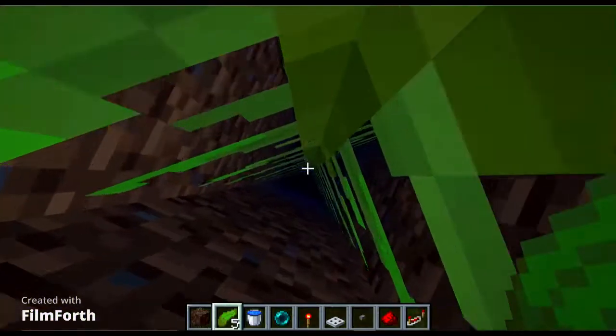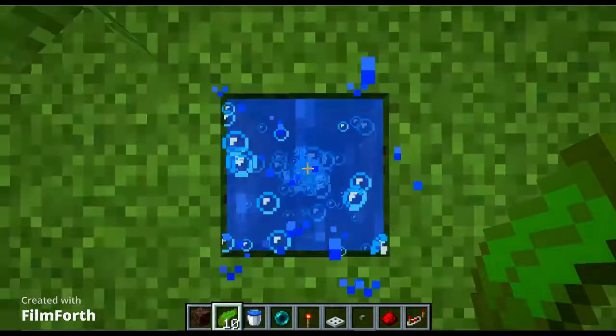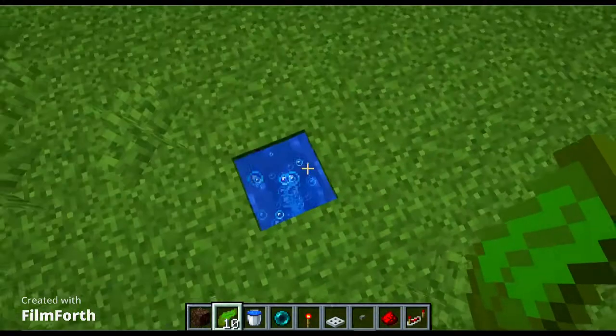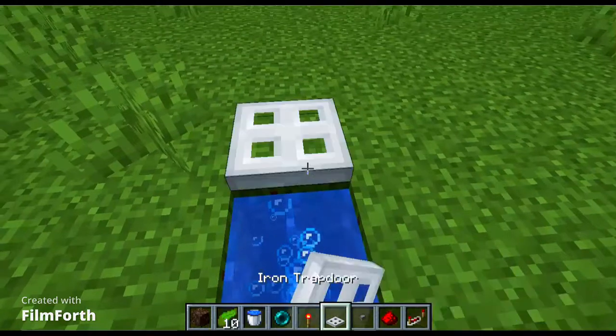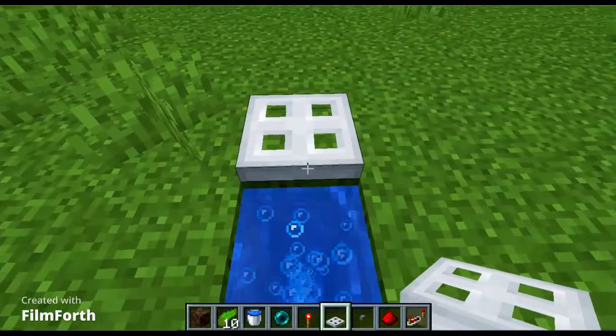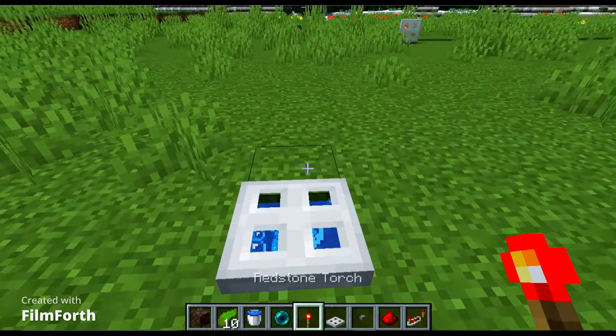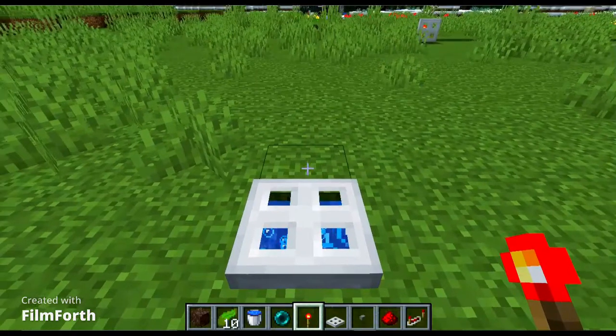After that, go down and break the kelp just like this. Now the water will push you upwards, and that's exactly what you want. Then you put the iron trapdoor just like this. Put the redstone torch and this trapdoor right here will open up just like this.